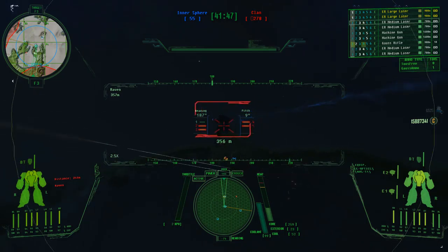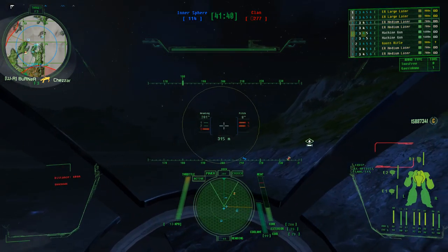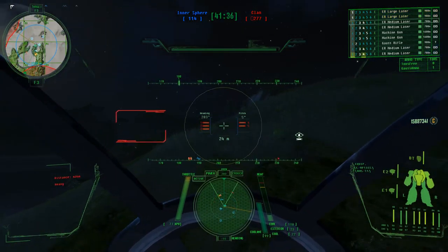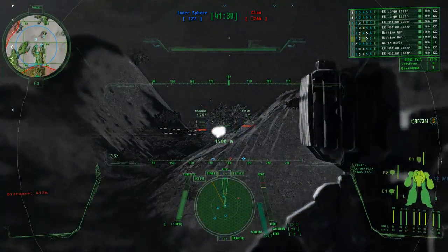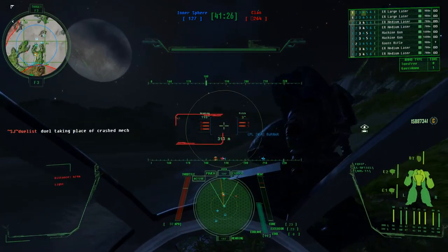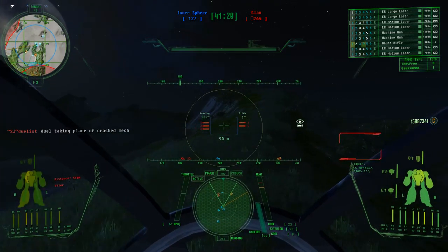Yeah, everybody focus on the Mazatari. Down — oh, there's a Raven down. Oh, Raven. Yeah, the Mad Cat is also pretty damaged. There's the Mazatari. They're very split up, so engage them as much as you can before the Warhammer catches up. Engage your target on the right while they're isolated.